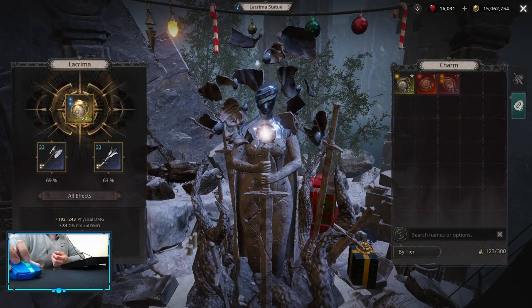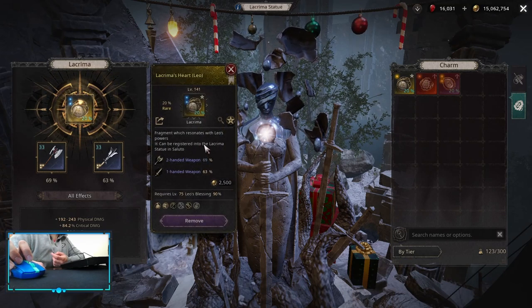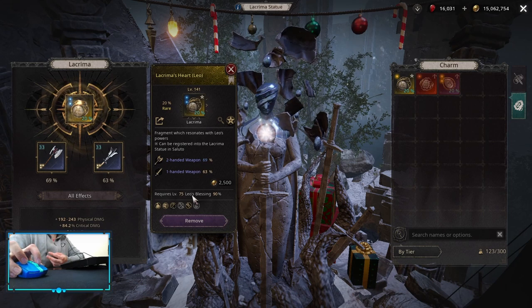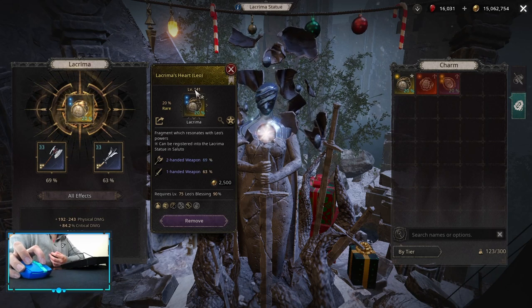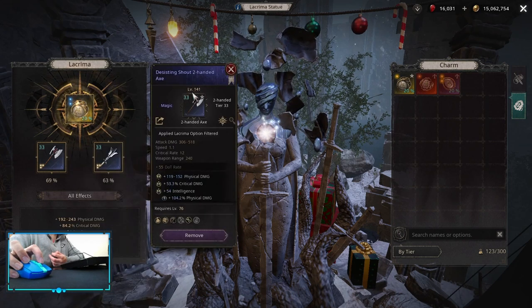The Lacrima Statue becomes available as soon as you drop any lacrima. There are four types: blue, yellow, unique, and legendary. Every lacrima has an authority attached to it — for example this one is low, so to activate it I need a blessing level of 90. The better the lacrima, the more blessing you will need. You can roll any item onto your lacrima — this one has a two-handed weapon applied at 69% efficiency. The level of the lacrima influences what item levels you can use, so at level 141 you can use weapons up to level 141.